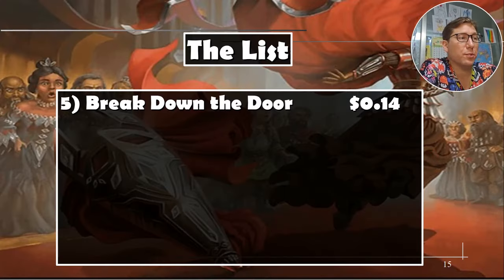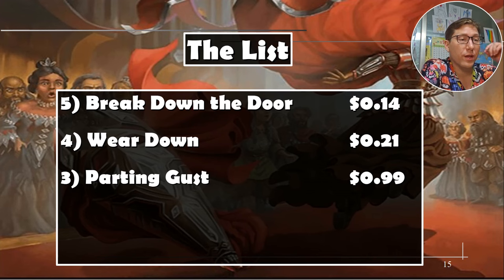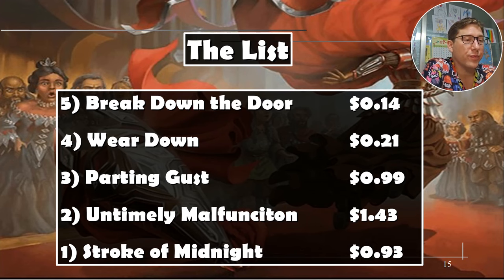The list: Break the Door Down is 14 cents — do not underestimate how flexible that is. Wear Down, 21 cents — two removals for two CMC on one card, really good. Parting Gust, 99 cents — you can exile things to give them a fish, it's hilarious. Untimely Malfunction — love a modal removal spell, especially one that's almost a counter spell, 143 cents. Stroke of Midnight — flexibility, 93 cents. All right, take it easy.